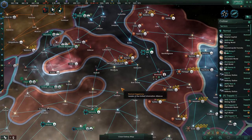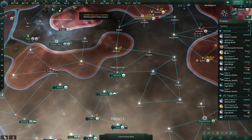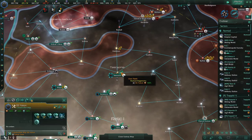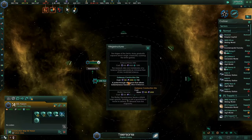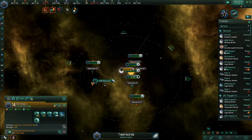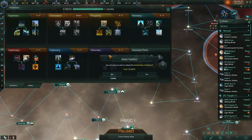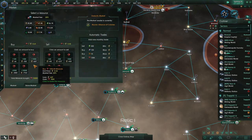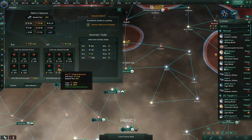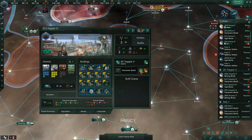If you build it, they will come. I've got a hundred influence — I think we need 200 to build a gateway. Nope, we need 100. Great, I'm going to build one right there. Up here, we're going to start adopting the last tradition — Domination.